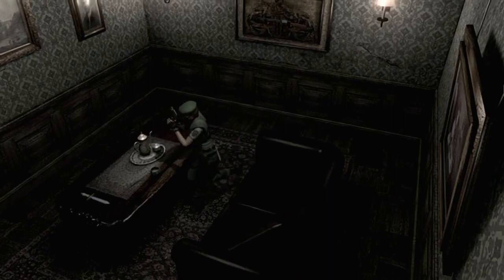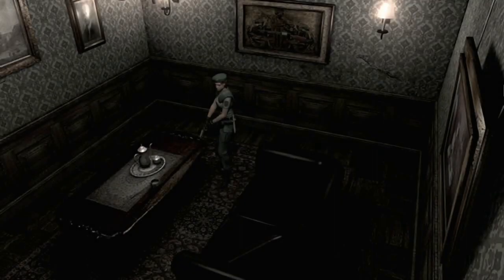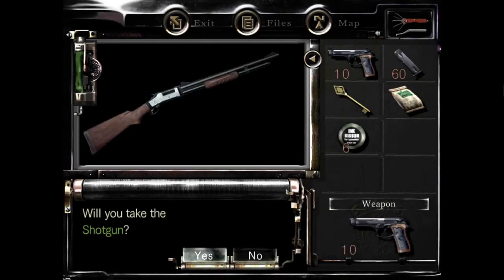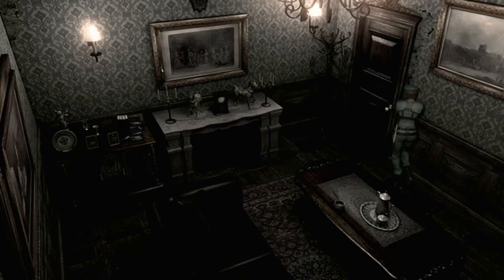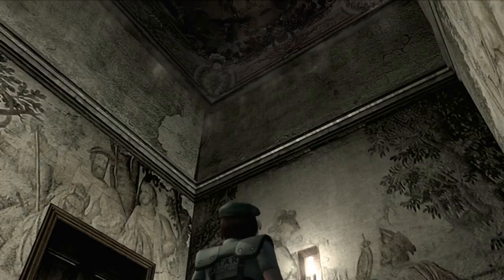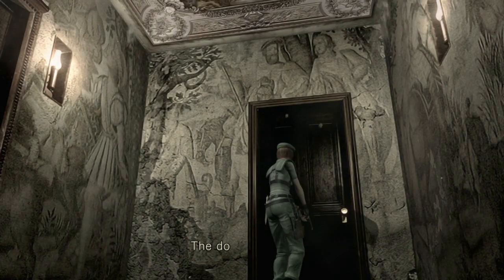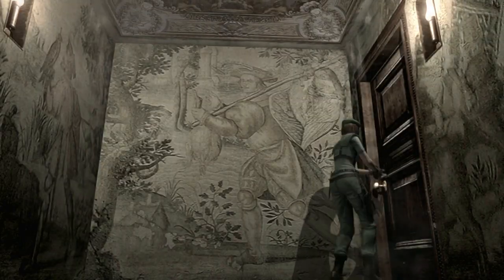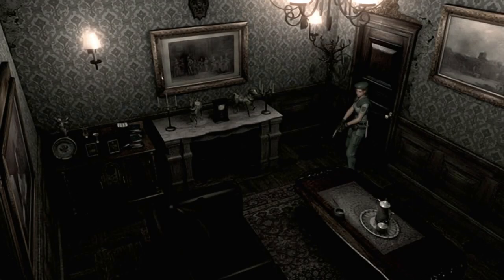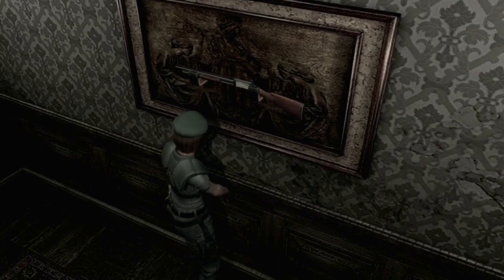I don't see really anything of interest in here. Oh, a dagger, I'll take a fifth dagger. And I guess I'll pick up some ink ribbons, why not. And that is a shotgun — can you take the shotgun? Oh it doesn't look good. Oh boy, I don't like the look of that. Alright, so we have to go put the shotgun back, otherwise we're going to get crushed. We need to find a broken shotgun to put there.